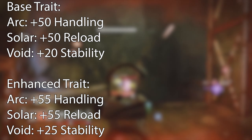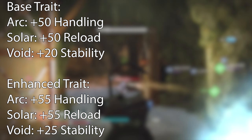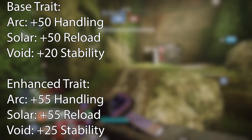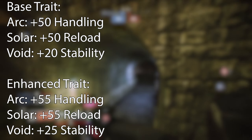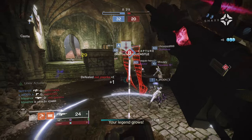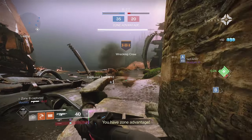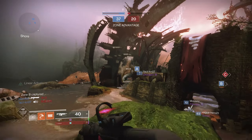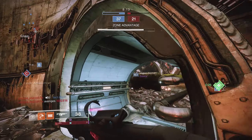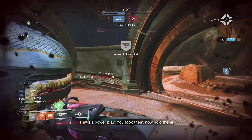For the enhanced Elemental Capacitor, you get an additional 5 to what I mentioned earlier — so that means additional 55 handling when using arc, additional 55 reload when using solar, and additional 25 stability when using void. Unfortunately, the outlier here is stasis, which is rather difficult to quantify in its base or enhanced trait, as it states that it moderately controls recoil and boosts movement when ADSing. But frankly, the moderate recoil control is not exactly necessary as this is a precision frame, and personally I felt that the stasis subclass did not add nearly as much value to the gun compared to the other light subclasses.